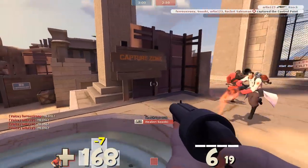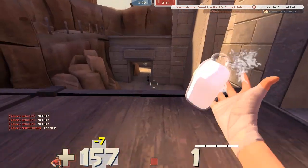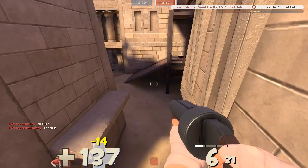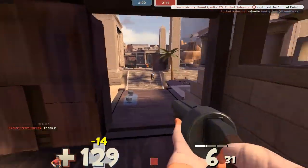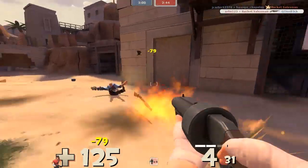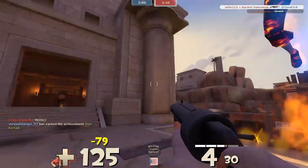The triple jump is really good for solving a lot of problems that a scout might face on the battlefield. Fighting against soldiers, heavies — anything like that is a lot easier if you have a triple jump. It's a good safety net to fall back on. If you happen to miss a jump, you can use that triple jump to save you and bring you back up to where you want to go.